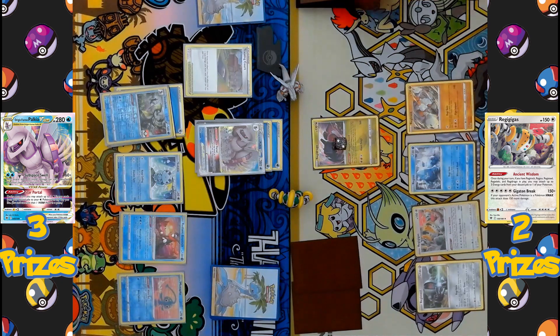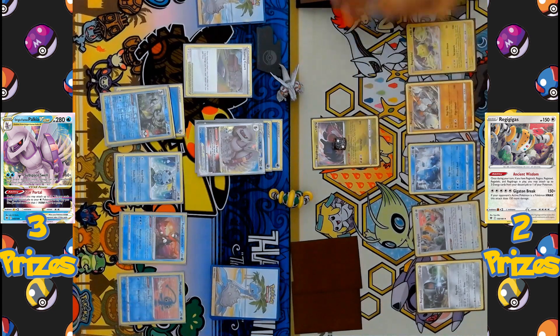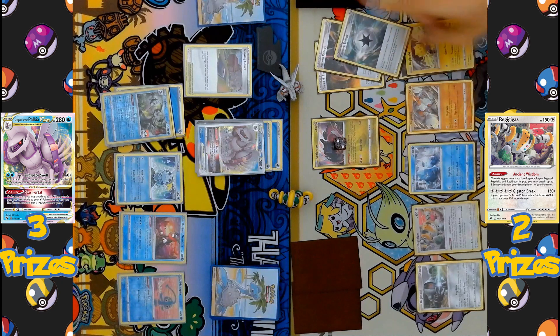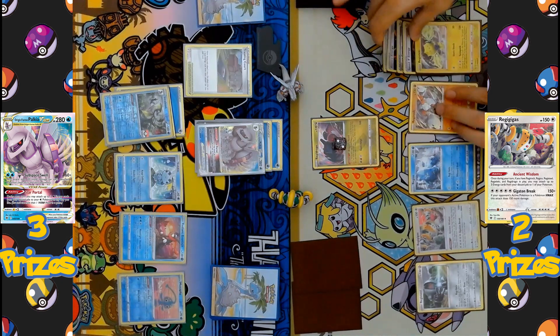Regidrago comes back into the active spot. Regieleki was already in hand so it comes immediately back onto the bench. The player is down to just two cards, but Regidrago activates Dragon Horde to draw until the player has four cards in hand. A Speed Energy comes down to Regieleki, drawing two more cards. It looks like Roxanne from the previous turn didn't do too much to slow things down. Regigigas activates Ancient Wisdom once again, accelerating Speed Energy, Aurora Energy, and Capture Energy back onto Regieleki.